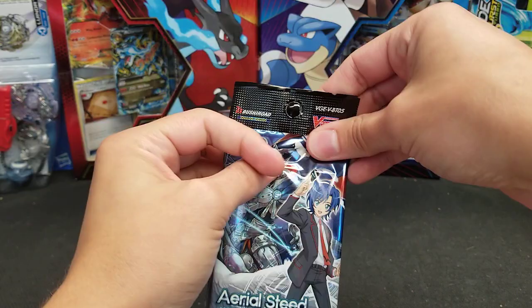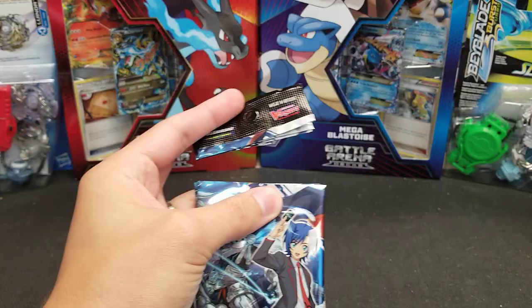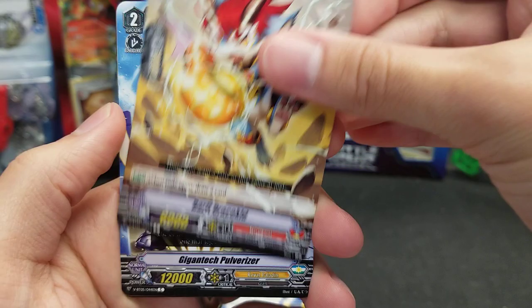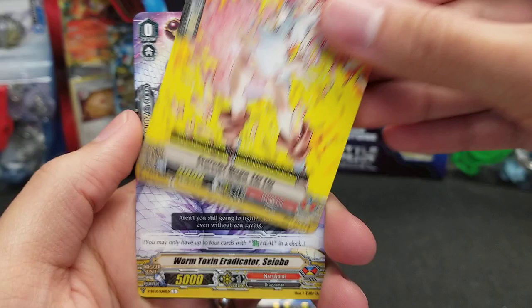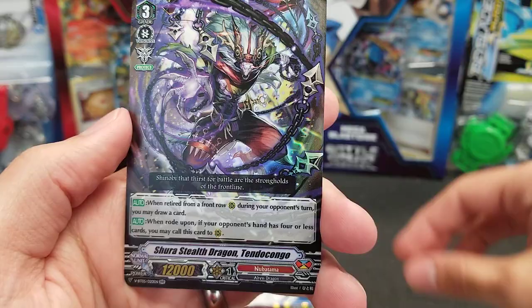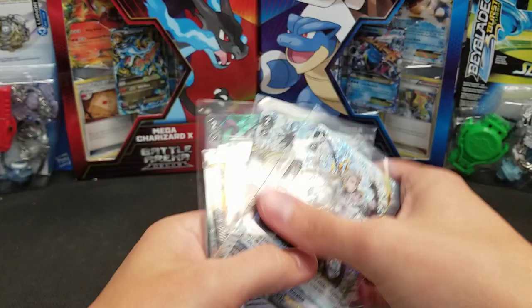Last three packs — there's got to be something spicy in these three packs. Let's find out, shall we? Time to slow roll things a little bit. Dragon Dancer Naomi, Beard Draco Kid, Gigantic Pulverizer, Exorcist Mage Lin Lin, Worm Toxin Eradicator Saibo. The rare is Dragon Dancer Elusia, and Double Rare again — Shura Stealth Dragon Tendo Kongo.